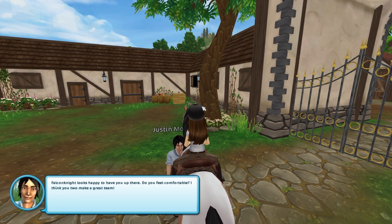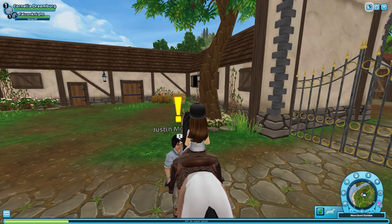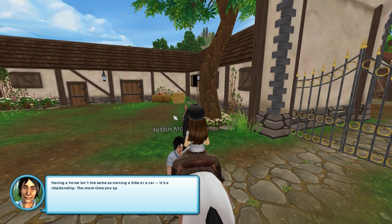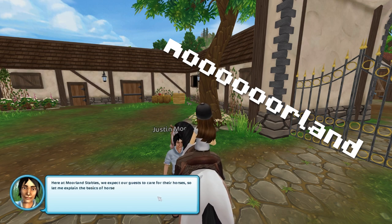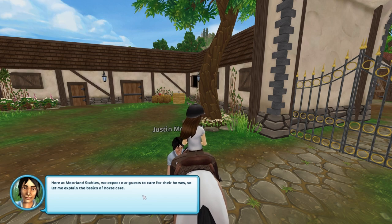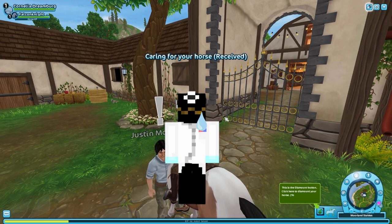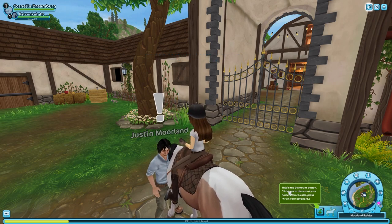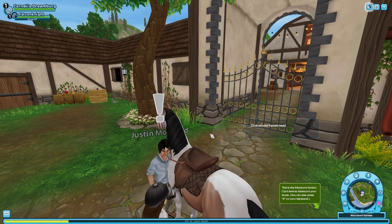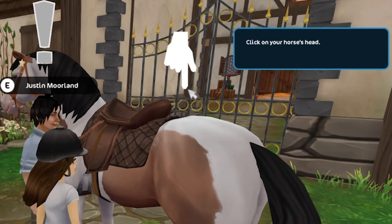Falcon Knight looks happy to have you up there. Do you feel comfortable? I think you two make a great team. Okay, what do we do? I'm gonna talk to him again. Here at Moreland Stables we expect our guests to care for the horses, so let me explain the basics of horse care. I can click X on my keyboard to dismount. Look at me go. Click on my horse's head, but it's pointing to its butt.